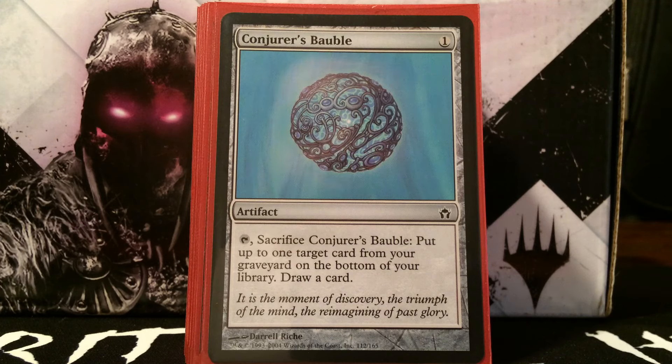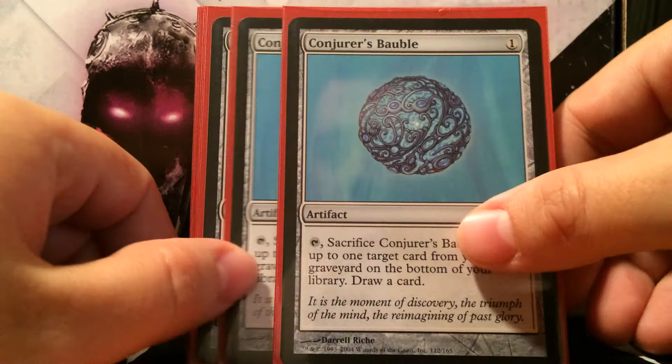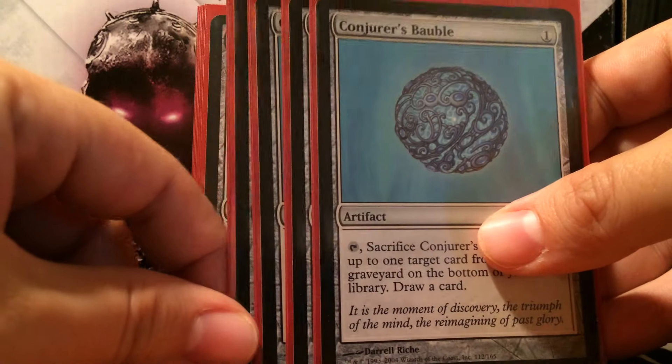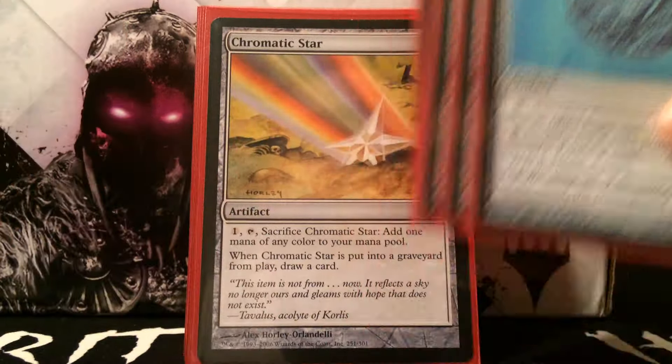Next is Conjurer's Bauble — probably my favorite egg. With Etherium Sculptor out it's free to cast and free to sacrifice, drawing you a card. It's basically a free draw spell. The ability to put a card from your graveyard on the bottom of your library doesn't seem that relevant, but it's actually pretty good. Most of the time you're going to be targeting Thoughtcast or maybe a creature that died, but if those aren't options, grab something like Chromatic Star to put on the bottom.